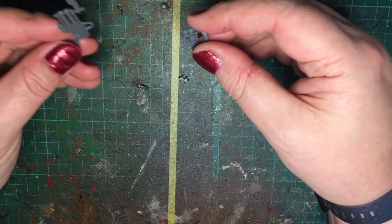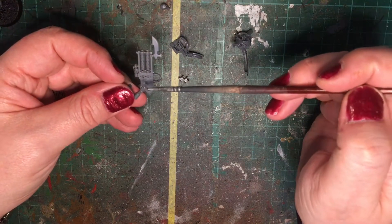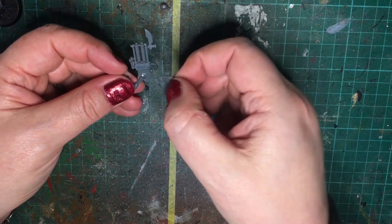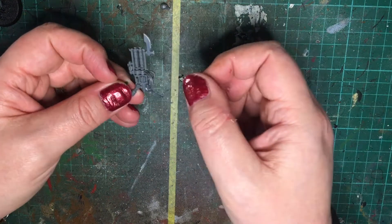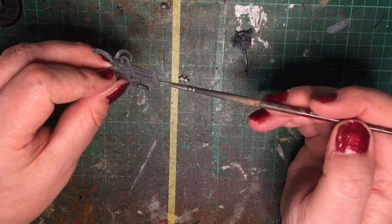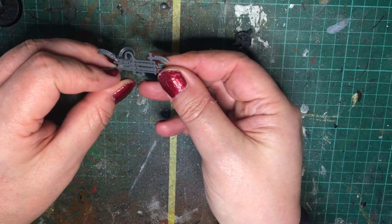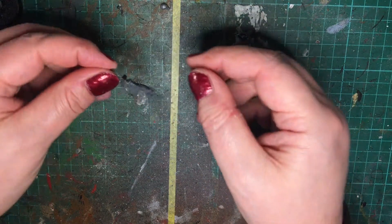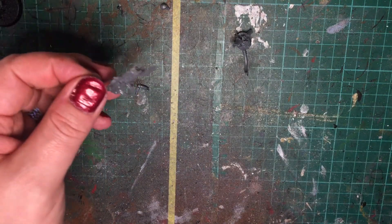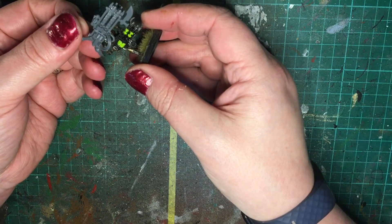The Gauss Blaster comes in three main parts. We have the back of the Gauss Blaster with the tubing that's going to marry up with the tubing coming out of the spine, and then we have the muscles which just go on there like so. This is just so much like the Gauss Reaper on standard Necrons - it's just obviously a bit larger.